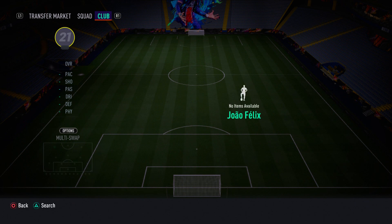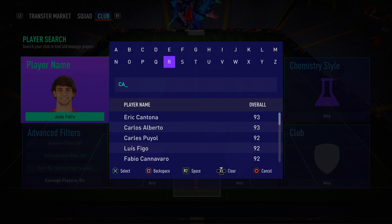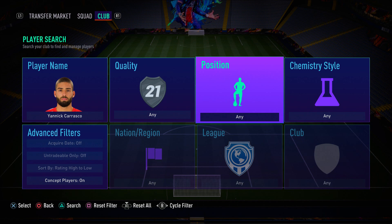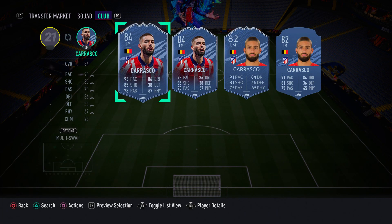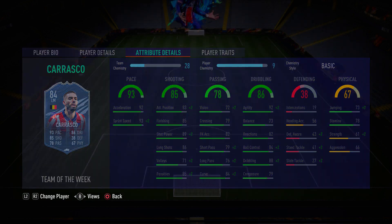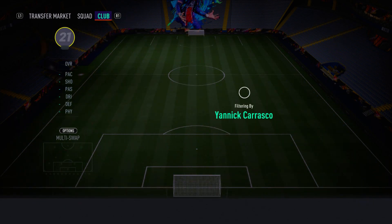Moving on to the left wing spot, we have another in-form card: Yannick Carrasco. His in-form is absolutely insane — he's pacey, got good agility, good dribbling, good ball control, good finishing, amazing shot power, four-star skill moves and four-star weak foot. He's a very good winger. He's got 92 agility, 88 dribbling, 84 ball control — amazing finishing. I highly recommend him.